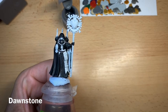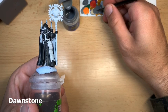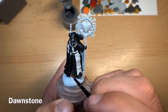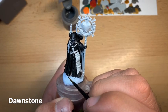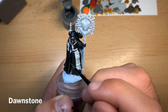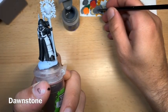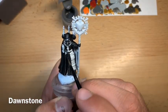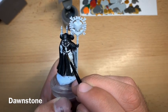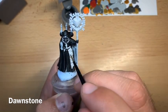Once Black Templar is dry, highlight all the black areas with thinned down Dawnstone. Grab a little bit on your brush and pick all the raised edges, doing a very thin highlight along all of them — on all the black details: the robes, armour, gloves, and all that kind of stuff.